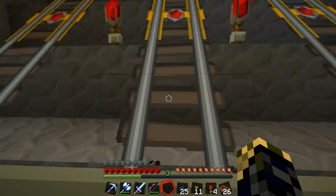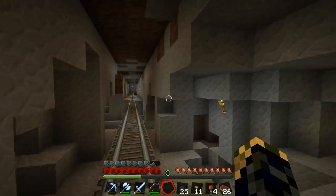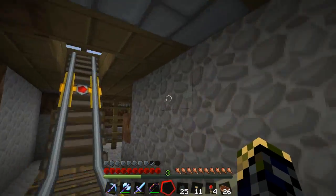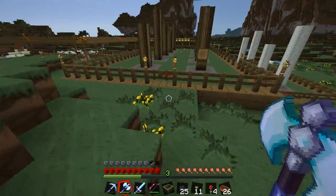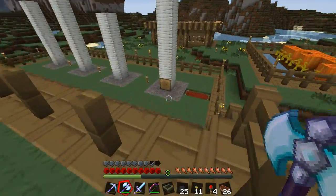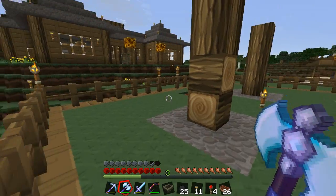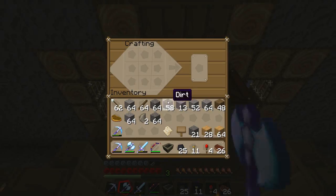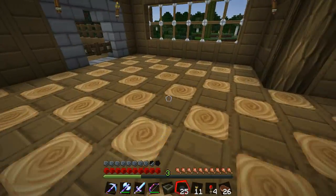I badly need a drink right now. I love these rails, they're really handy — I'm so glad I put the effort into making these. We'll get up here and it's the light wood that I want to make it look nice and fancy. What's in the chest here — this will do for now. I'm going to have some as stairs and some as half slabs, and I just want to make it look as fancy as I can down there.